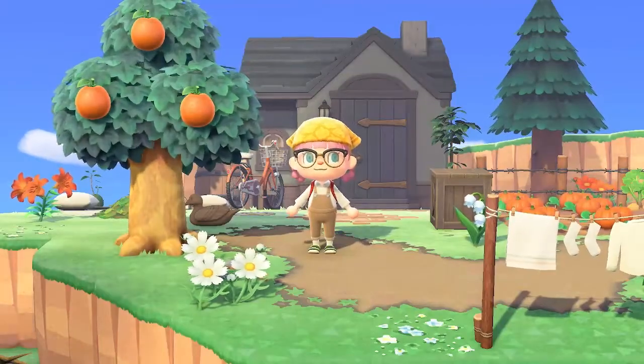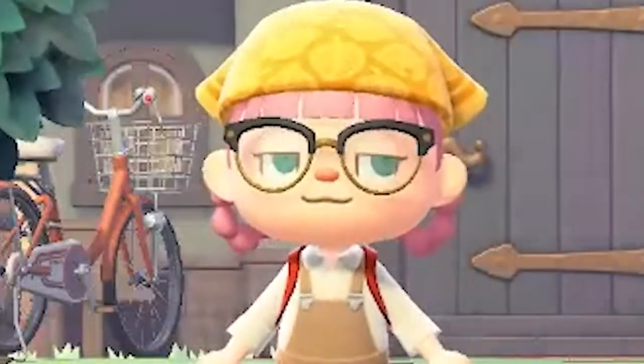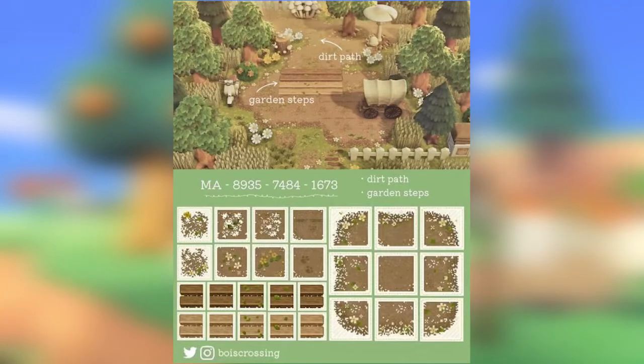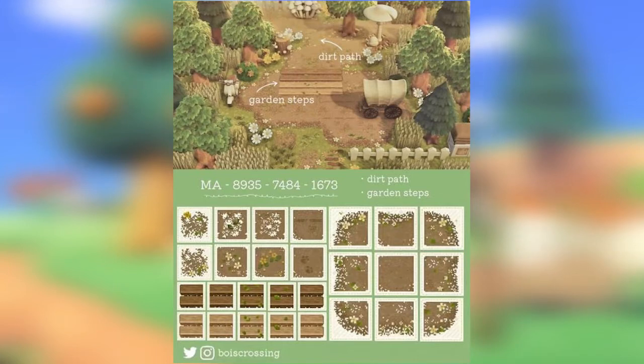There are so many in this category because this is the best kind of thing for a cottagecore island. Firstly, we're going to start off with this one by Boy's Crossing. It is a dirt path and there's also a code in there for some garden steps if you wanted to save them as well. I really like this path because it's simple — just the corners and not like 20 million paths for it. But you do get the option to customize the inner pathing bits, like one with a floral design and some with caved out areas.